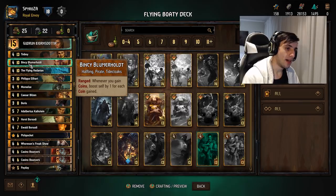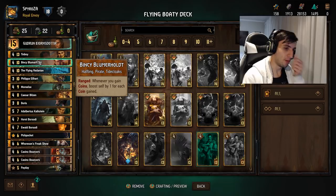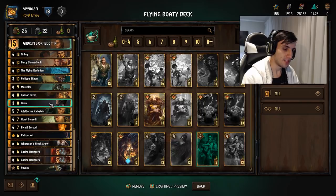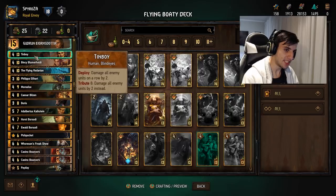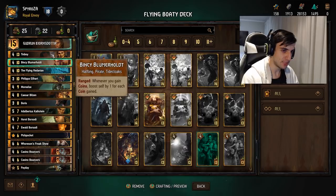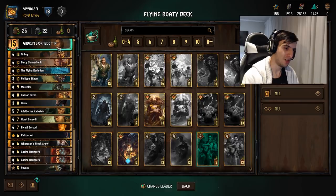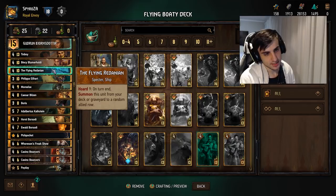That basically makes this card a 13 for 10, which is pretty good. So you play it for four points, gain nine crowns putting it at 13, and then you can still spend those crowns on other things. The one downside to this card is it's very vulnerable to tall punish, and you can't really play around tall punish because you can't play your leader ability last since then you don't get the Flying Redanian. You need those coins early in the round, so that's the one downside — you can't really play around tall punish if your opponent runs it.